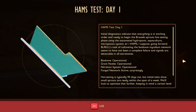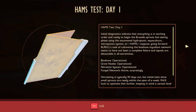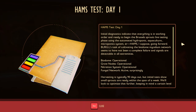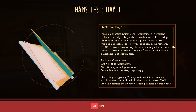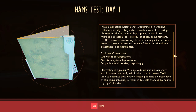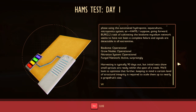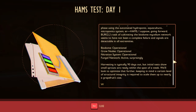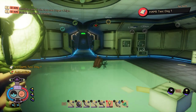Audio log - Ham's test, day one: Initial diagnostics indicate everything is in working order and ready to begin the Brussels sprout live testing phase using the automated hydroponic aquaculture microponics system - or HAMS. Burgle's task of cultivating the biodome mycelium network seems to have not been a complete failure, and signals are detectable in all extremities. Biodome operational. Grow nodes operational. Nitration system operational. Fungal network active. Harvesting is typically 90 days out but initial tests show small sprouts are ready within a week. So yet again, another experiment he was trying in here.